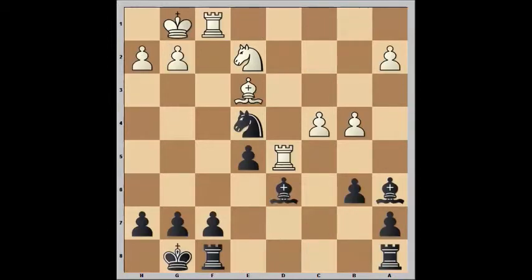Two family forks. A family fork is a fork that attacks more than two pieces. This pawn capture results in a three-way fork with my bishop attacking the rook, the knight, and the a-pawn.